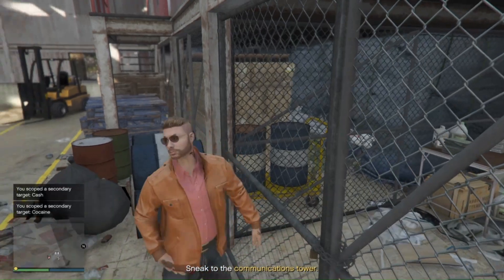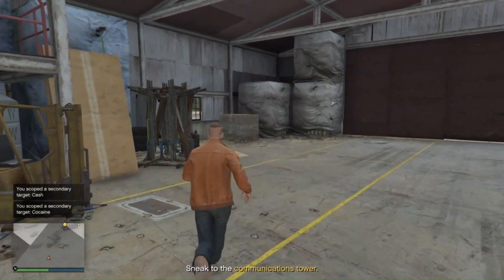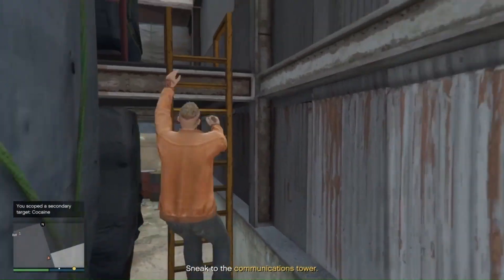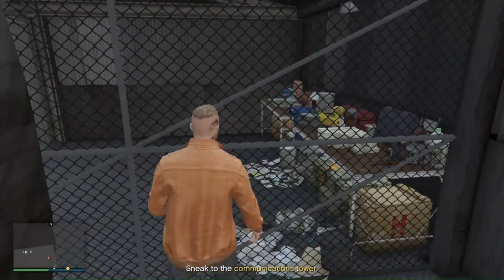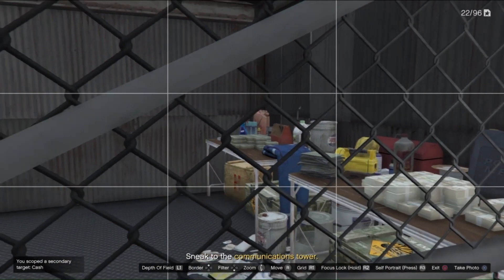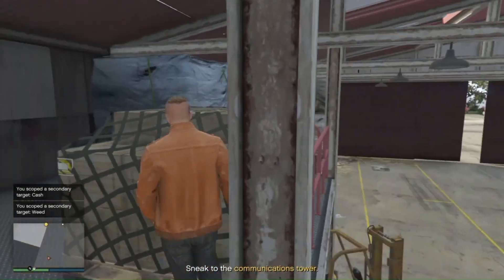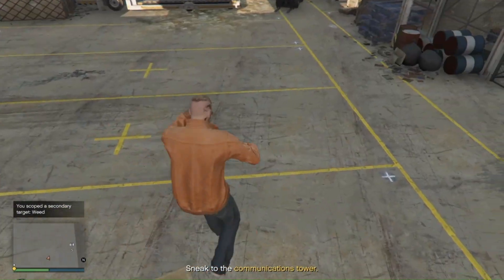Take both pictures, send them to Pavel, then go around to where the tires are, go in between them, and go up the ladder. You'll be able to take pictures of the secondary objectives. There are four in this hangar today: one cocaine, two cash, one weed.